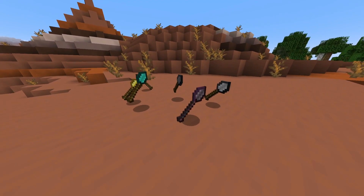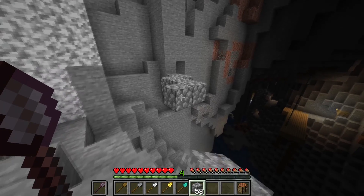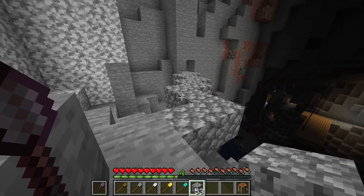I added building wands to Minecraft. When held in your offhand, these will extend your block reach, letting you place blocks from much further away.